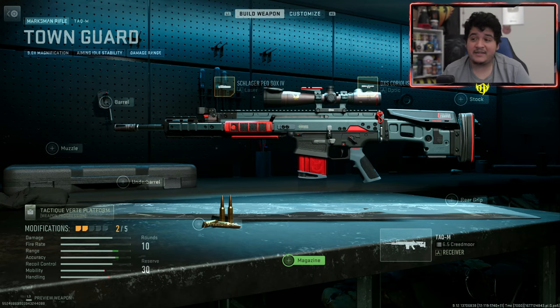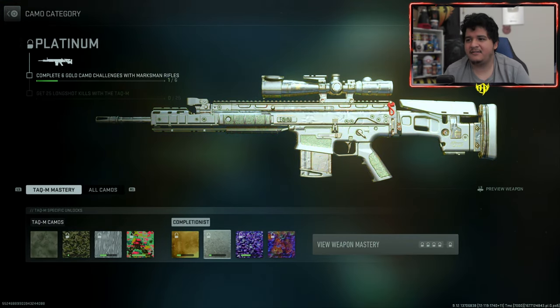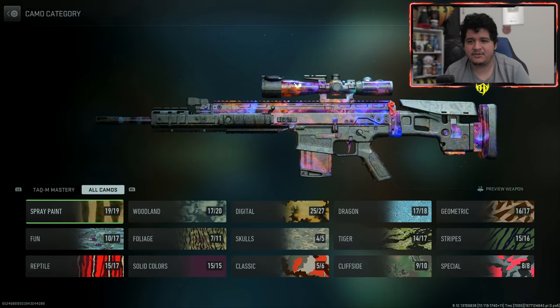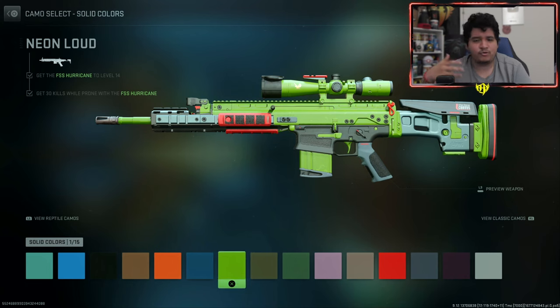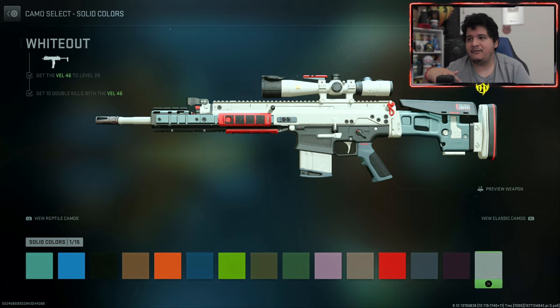When it comes to camos with the TAC-M, none of the real characteristics of the blueprint really come out on the gun, which kind of sucks. With solid colors, though, you do see some of the red highlights combine well — you can combine blue and red, green and red, black and red, red and red. So you can make the gun look really nice with some of the characteristics, which is at least the case with the base blueprint.